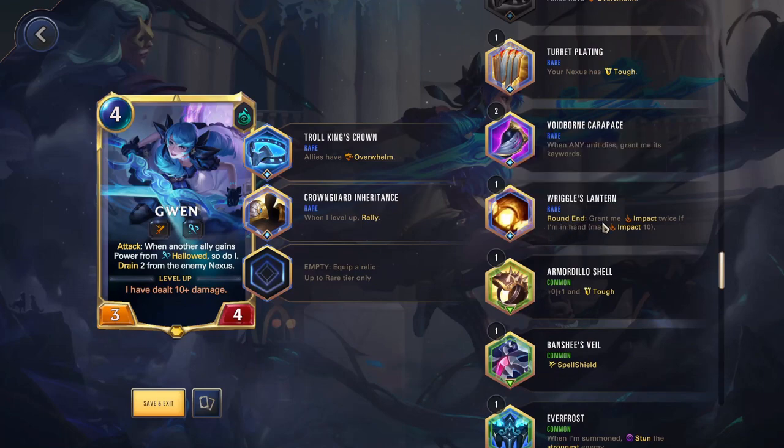Riggle's Lantern — round end, grant me Impact twice if I'm in hand, max Impact 10. This can be good for Ornn, where he might be sitting in your hand for a long time, or potentially with Vi because you need her to sit in hand while you level her up. For most champions it's a bit trash, because normally you're wanting to get them out as soon as possible and you're not going to get the stacks that you need. Just a little too slow for the vast majority of champions.